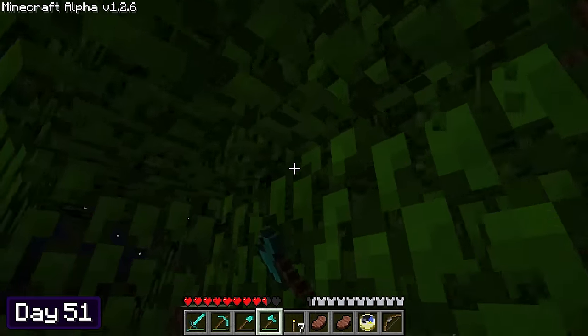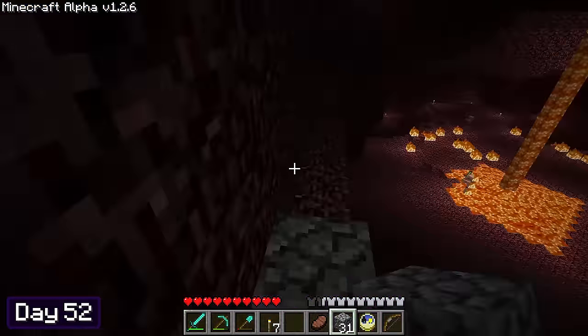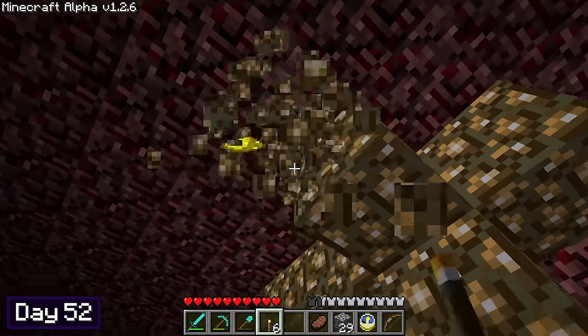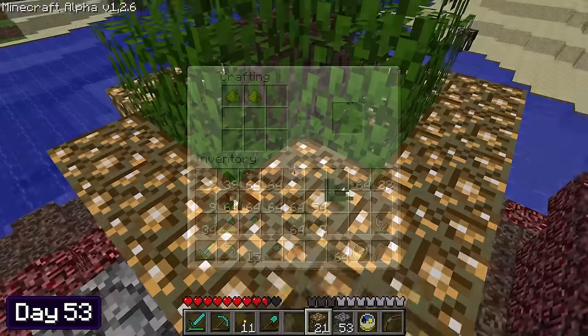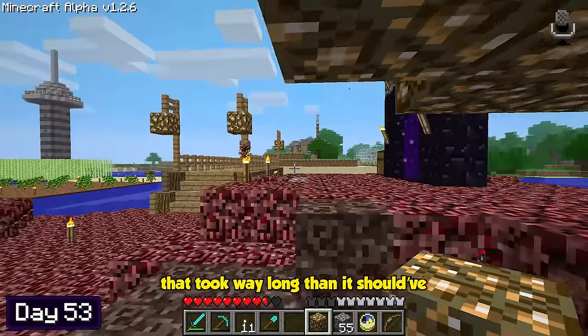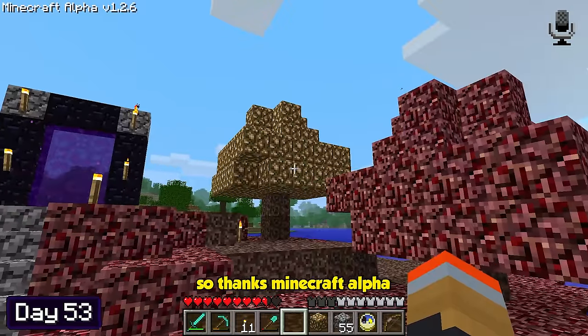Before heading back into the nether, I spent the rest of day 51 chopping down some wood. It was time to finally complete this glowstone tree — at the start of day 52 I headed into the nether and explored some uncharted territory. I managed to find a bunch of clusters of glowstone blocks which I mined with relative ease, carrying on well into day 53 until I finally thought I had enough. I converted the dust into blocks giving me 22 in total. When I got back to the nether island, I held my breath and crossed my fingers as I placed down each block. That took way longer than it should have — I honestly never thought I'd hate glowstone this much.